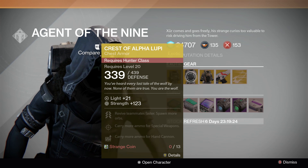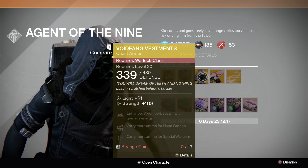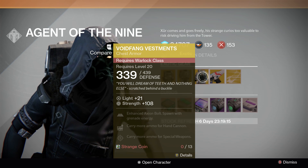Next we have a Hunter chest armor called Crest of Alpha Lupus: revive teammates faster, spawn more orbs, carry more ammo for special weapons, carry more ammo for hand cannon. Next we have a chest armor for the Warlock called Void Fang Vestments.